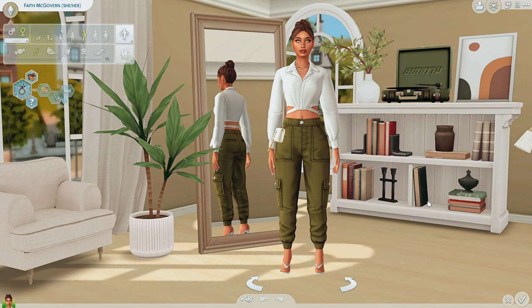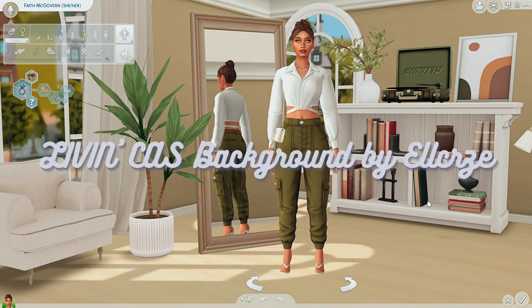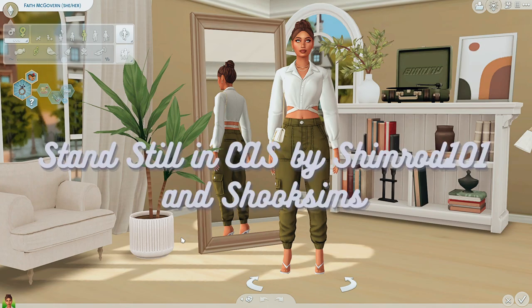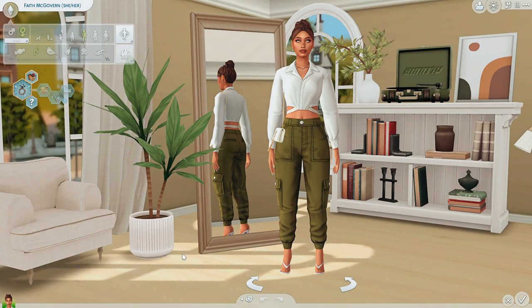So we are in Create-A-Sim with Faith. My first mod is the CAS background by El Crez — one of their amazing backgrounds that gives more depth and life to Create-A-Sim, with a mirror that is very much Sims 2-esque. My second must-have is the CAS Standstill mod by Shimrod101, which prevents your sims from constantly moving, sighing, laughing, or reacting while you're making them.